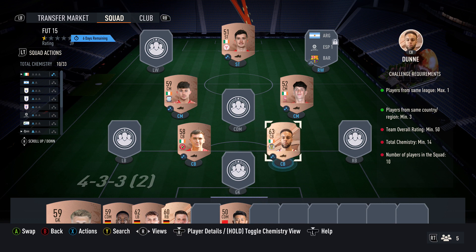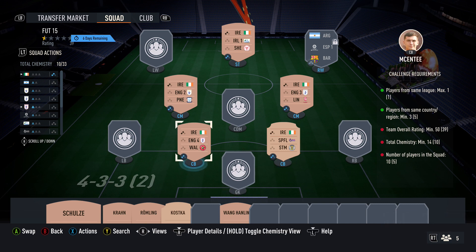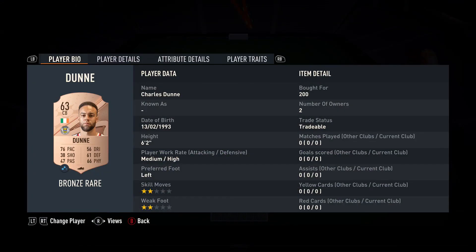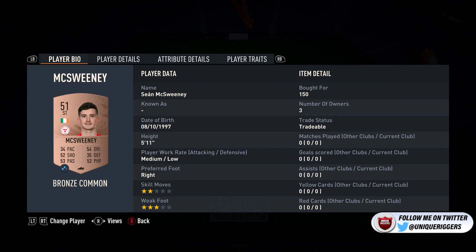First up, I picked up five Irish players, and by doing this I've got up to 10 chemistry. These cards can be switched around — each of these leagues do have a few Irish players. So just pick up the cheapest Irish player from each of these leagues that fit in the team. For my ones, I've got the Scottish League, League 2, the Championship, League 1, and the Irish League. The prices are 200, 150, 150, 200, and 150.